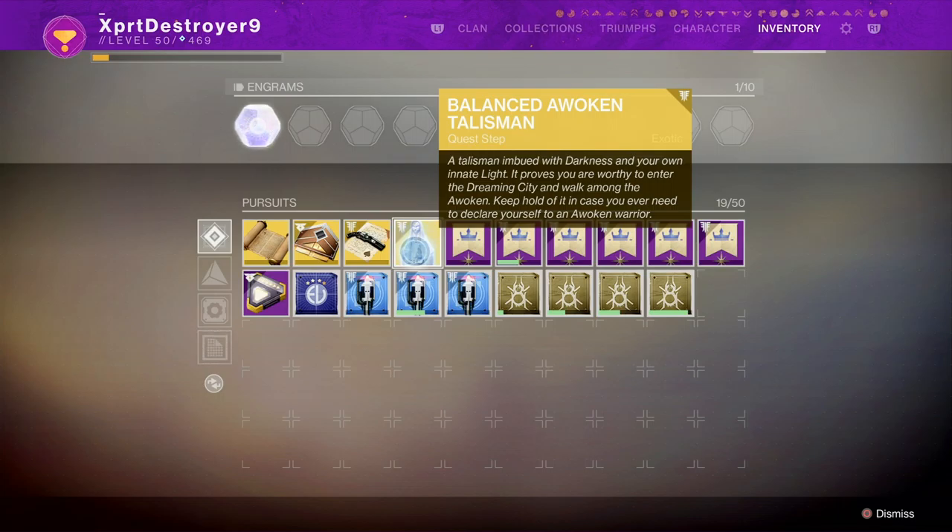Now that sounds more complicated than it actually is — basically, it's just asking you to complete the public event. The public event has now started. There's the first chieftain right here, then the second chieftain. These will all spawn as part of the event, so you just need to run up and kill them as they spawn. And here's the third one. After killing all three chieftains, it's going to spawn a boss. All you have to do is simply kill the boss and complete the public event.